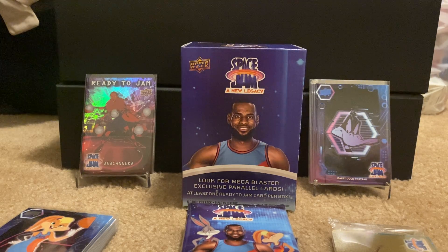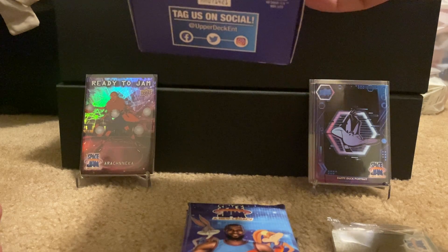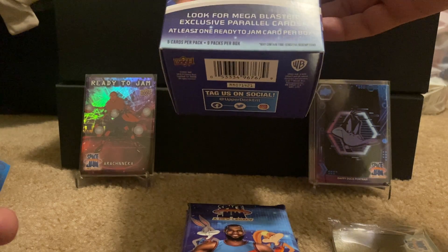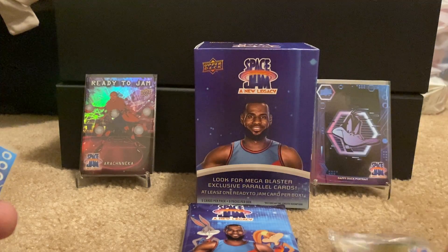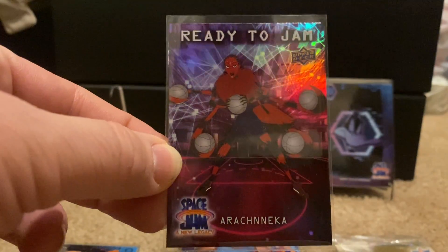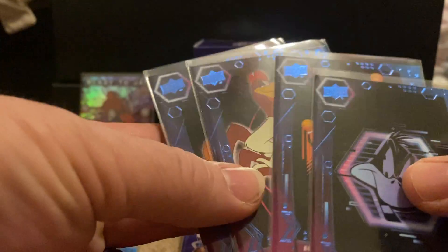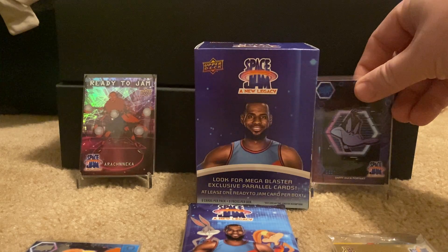We did open four of the packs before filming because Hockey Dog was very excited about it. But this comes with five cards per pack, nine packs per box, and at least one Ready to Jam card per box, plus Mega Blaster exclusive parallel cards. It also came with a bonus pack. We've got a nice stack of base cards already, one Ready to Jam insert of Arachnia, and each pack so far has had a blue foil parallel. So far so good. We're going to open the rest of these packs on the channel for everybody to enjoy.